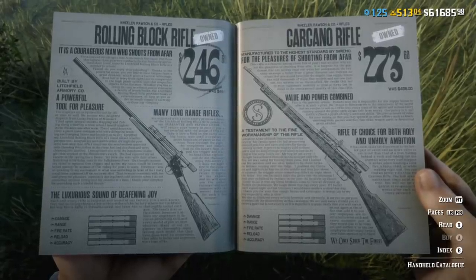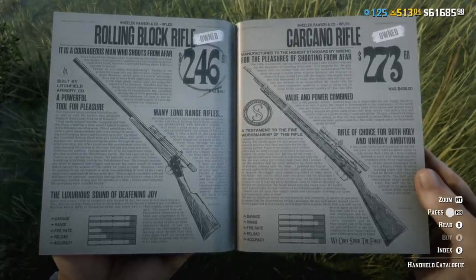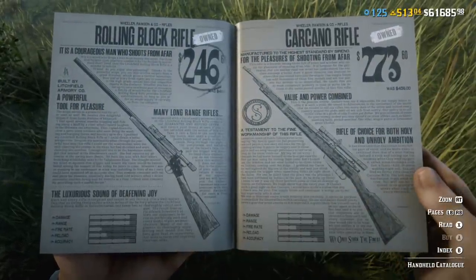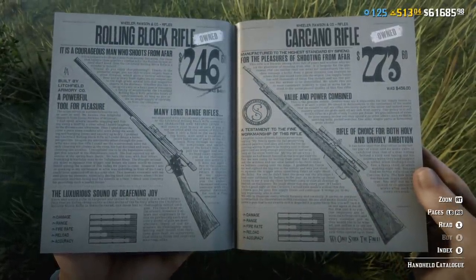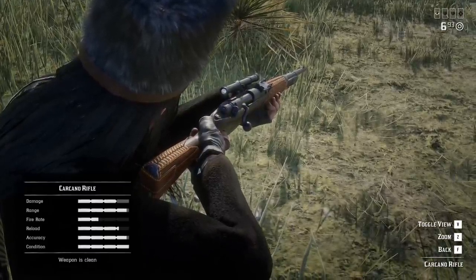Let's talk about discounts first. I found a discount on sniper rifles — the Rolling Block Rifle and the Carcano Rifle. I strongly suggest you buy the Carcano Rifle; it's an extremely good weapon for both PvP and PvE, and it's going to be really useful in this new Call to Arms survival mode.